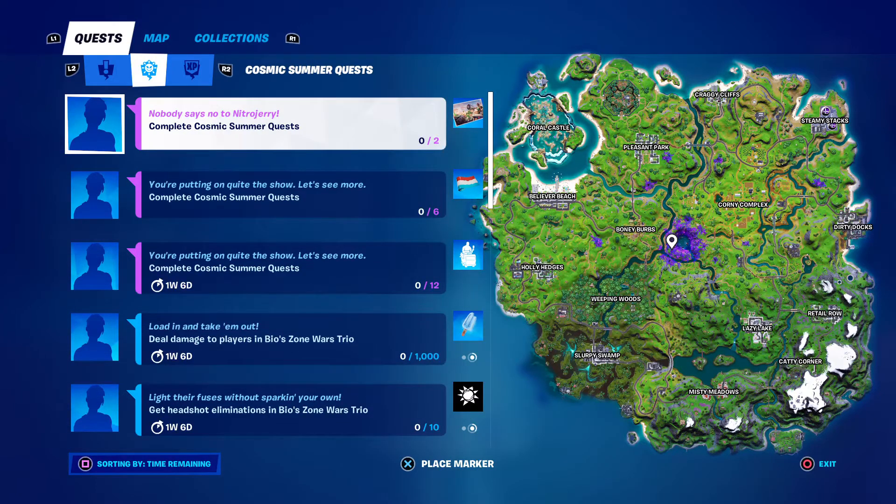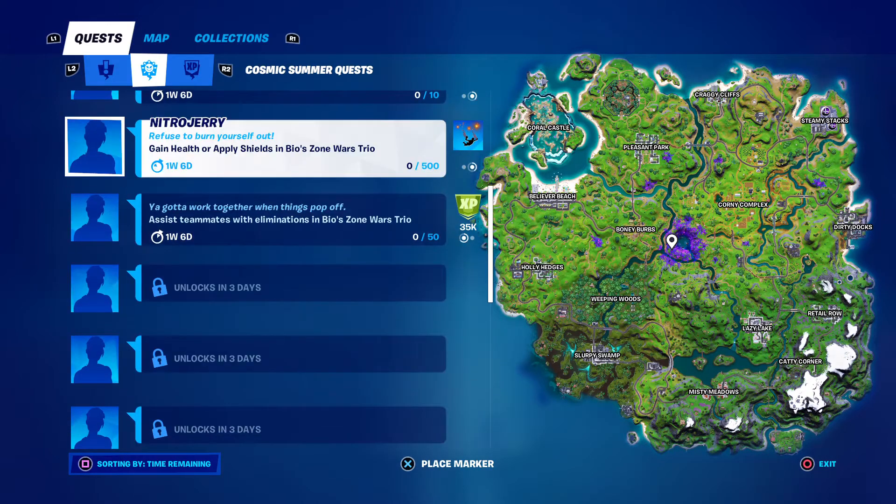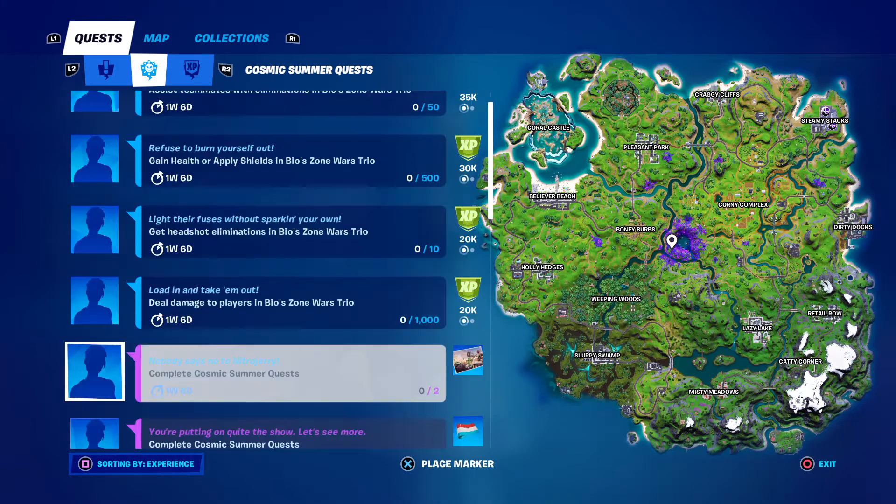So the first one is complete Cosmic Summer Cosmic. This is really easy to do. That's actually how I got it. So you have this teammate with eliminations in bios, which will give you XP and a surfboard slider.